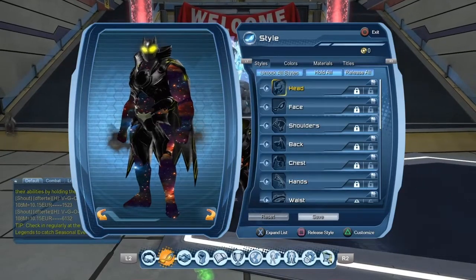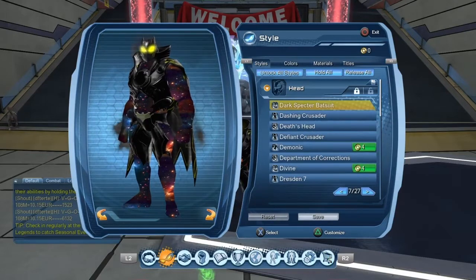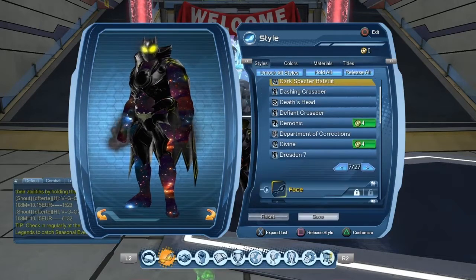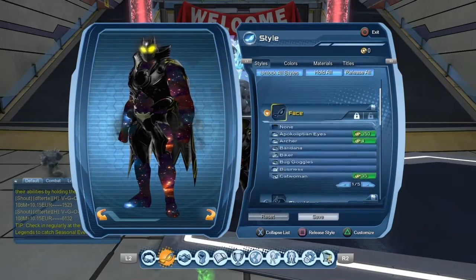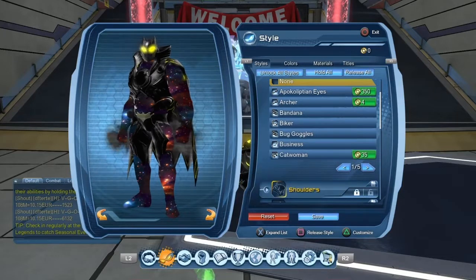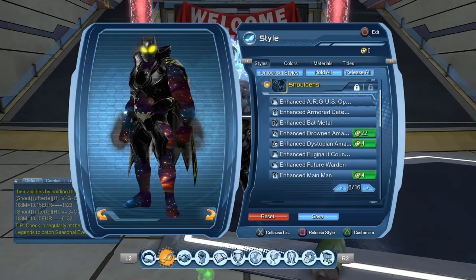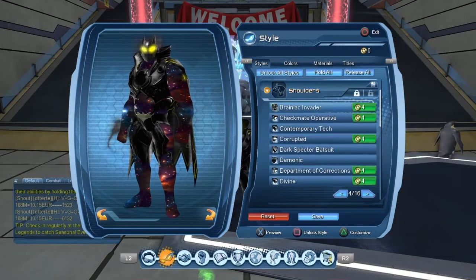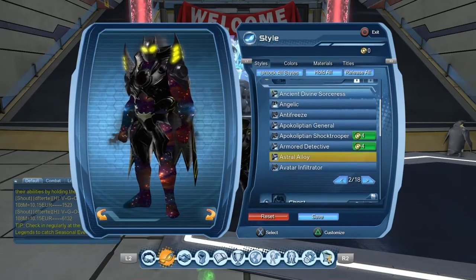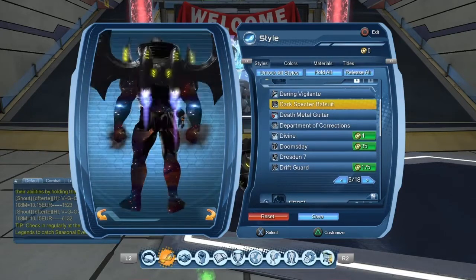Basically you don't have to worry about the skin and eyes because that won't show. There's the head. Face is none — doesn't matter, it won't show. Now you get the shoulders. The back is actually very cool — it's like a jetpack type of effect.